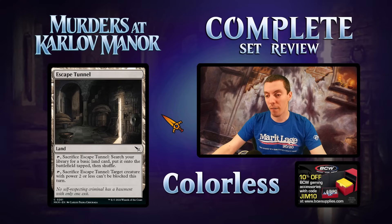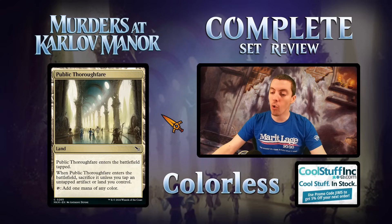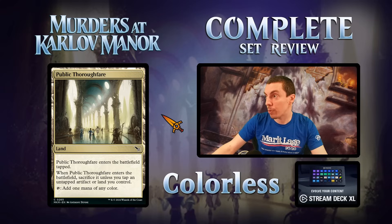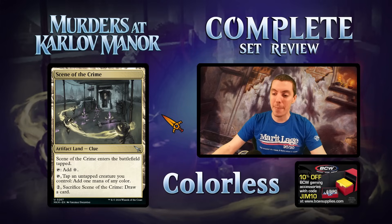Escape Tunnel — RIP Evolving Wilds. They power-crept Evolving Wilds, and this card is better in limited. That's all there is to say. Public Thoroughfare — flare land, ETB tapped, you have to pay one or tap an artifact, or it goes away. Very similar to a guild-gate-type card I actually played at a Pro Tour in block constructed. Pretty good mana fixer in limited — if this is your turn-two land, that's fine. But if you're sacrificing a clue for it, it's awesome. Really solid limited mana fixer, and much better if you have random artifacts lying around.